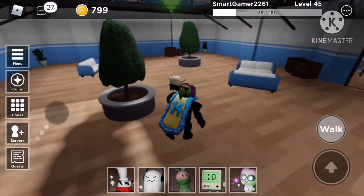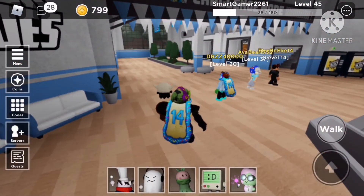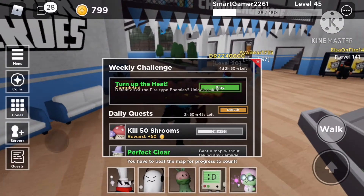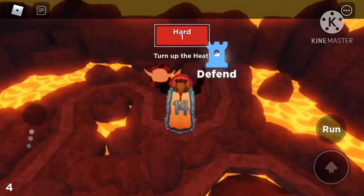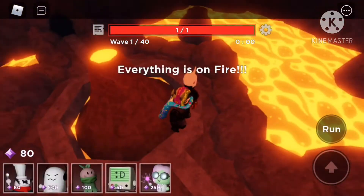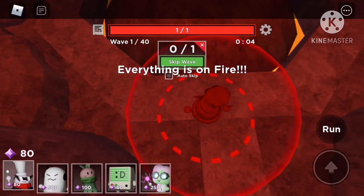Let me equip this. Now it's on my loadout. Going to the quest — I completed it. 'Turn Up the Heat.' So now that we're in the Turn Up the Heat challenge, you want to place Chefs as close as possible to each other.